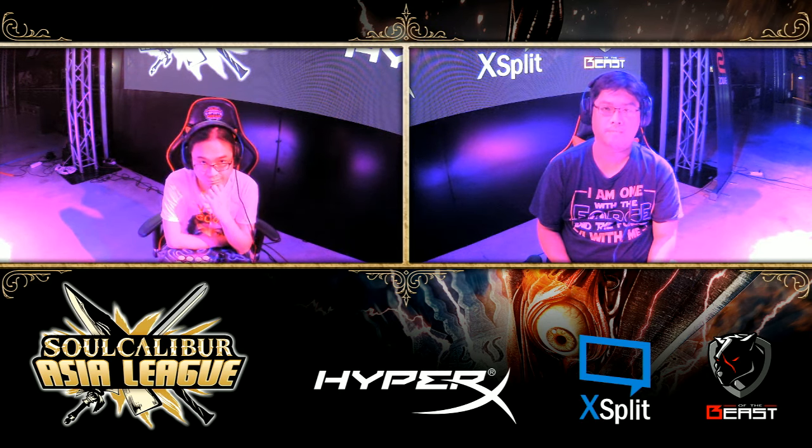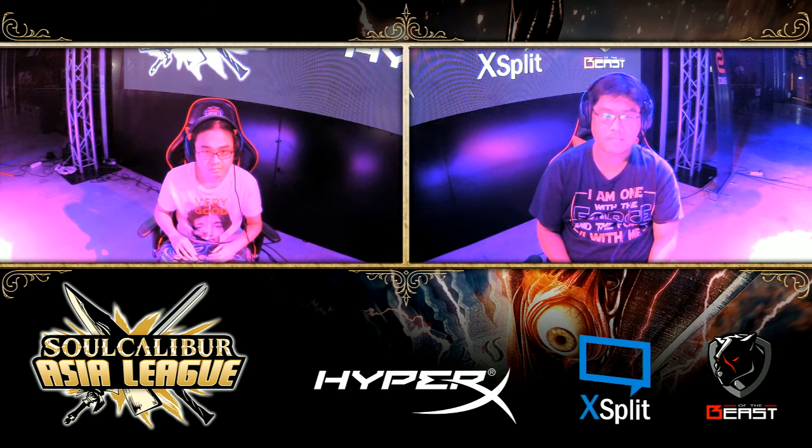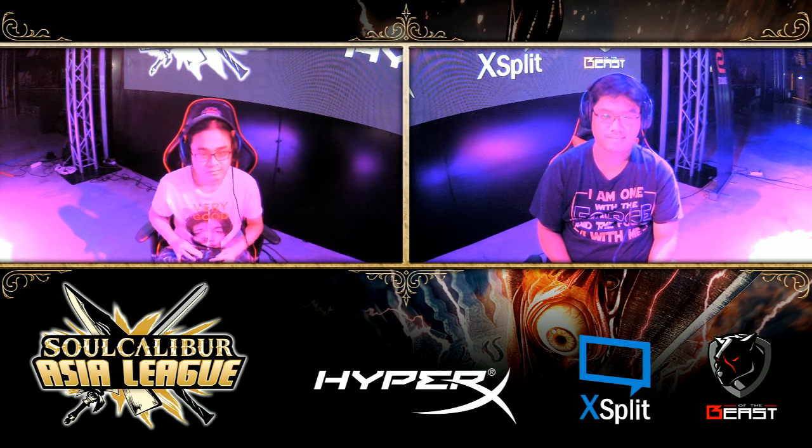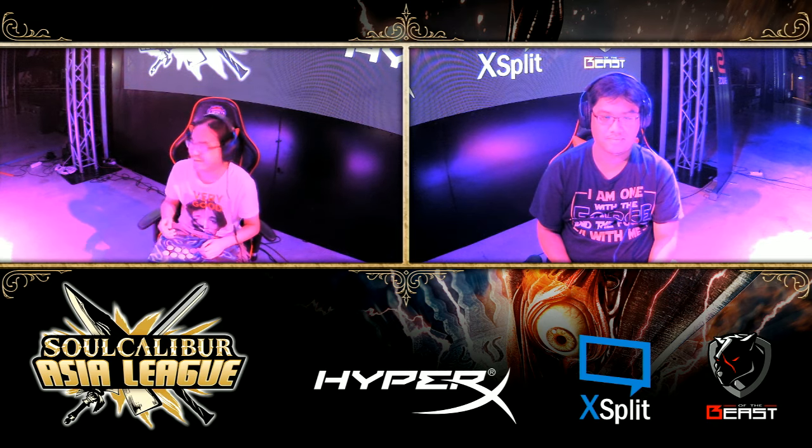VGD is now in character select — he's switching. Oh no, did you see that? He actually shifted his eyes from right to left — that's a trolling look. VGD is trolling! Wait a second... oh no, he is — he's going for Azwel as well! He's locked it in. Willis is nodding — he's respecting the counter pick here.